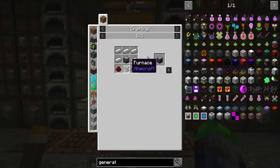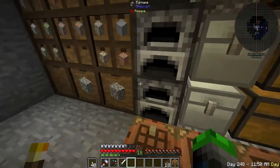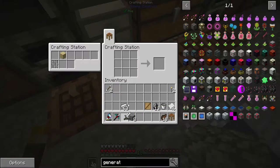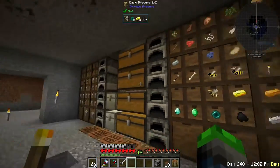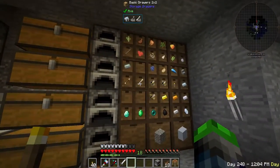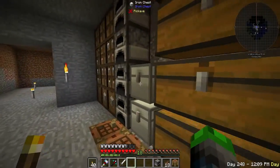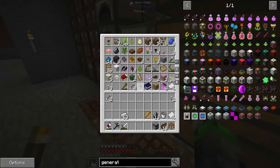Today we are working on power gen. We need to start by making a furnace, which is pretty easy — just eight cobblestone. I used up all the redstone, so I'll be right back.